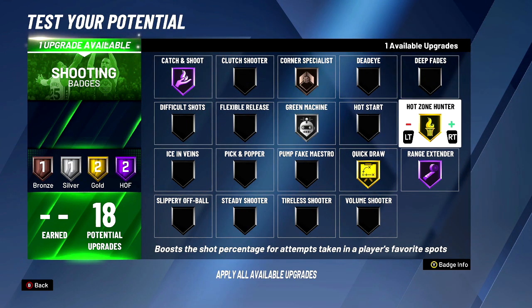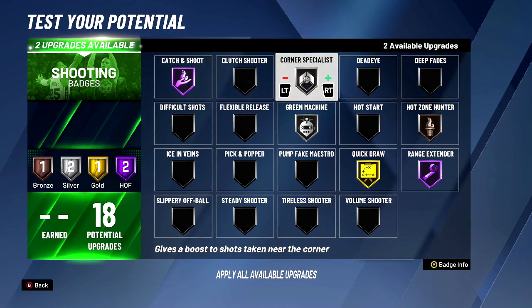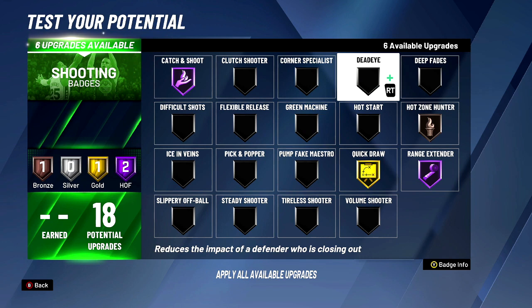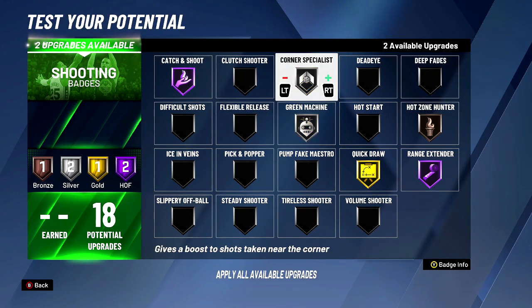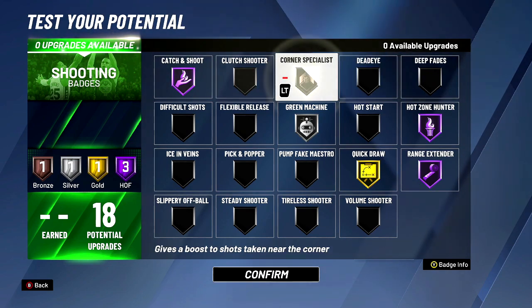If you've got your hot zones, put hot zone hunter on Hall of Fame, do corner three bronze, and some green machine. But if you don't have your hot zones yet, rock it at bronze — you might still green some. On my glass cleaner, they be letting me shoot and I'm greening like 40% of contested shots with no deadeye. Once you get your hot zones, put hot zone hunter on Hall of Fame and corner three on bronze.